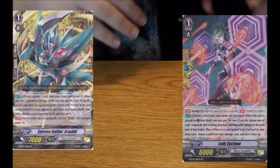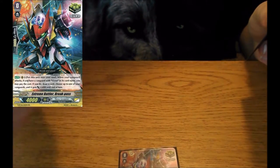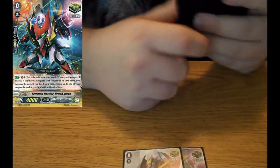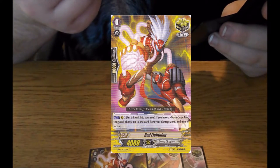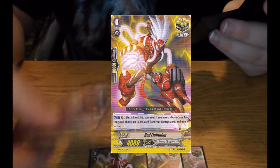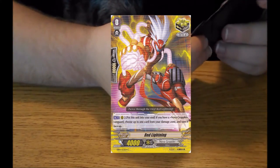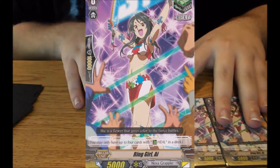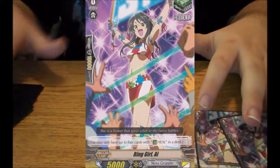Last but not least in this video — trying to keep it as short as possible — we got the Grade 1 lineup. We got the Critical Clone: 5,000 to Vanguard when it attacks, send a soul, draw a card. We got an Extreme Battler Critical, cause I like having criticals in the deck. We're running four Red Lightnings — skill is put this unit to soul; if you have an Over Grappler Vanguard, choose a card in your damage zone and turn it face up. The deck eats a lot of Counter Blast, so we fixed that problem. Four Vanilla Heals, Ring Girl AI — I like AI personally, I like the artwork of it.